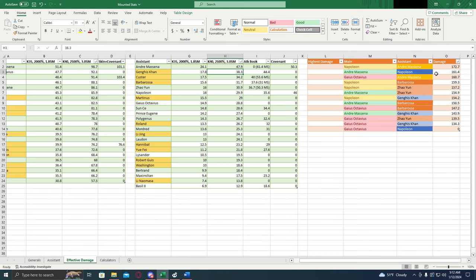Let's sort this by damage so we can see who the best combination is. These numbers are going to be covenant, skill book, skin — the whole kit, literally everything. The highest overall damage march that you can get is going to be Napoleon Prime fully maxed out with an Andre Messina assistant. This is applied to the K40 march, and that's going to give you 172.7 billion extra damage — that is an insane amount of damage. Second place would be Andre with Napoleon as an assistant, and we can see that once you get Napoleon fully maxed out, he's not a bad assistant, he's a pretty good assistant — probably number two. 161.4 billion. If you have Gaius Octavius as a main, Andre's going to be the best assistant — 160.7 billion damage.